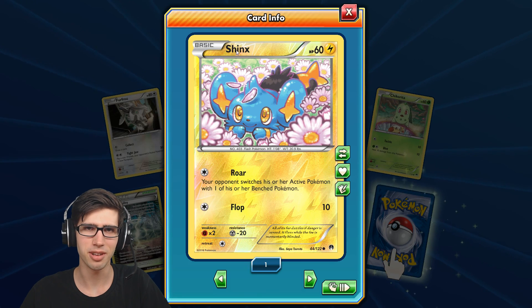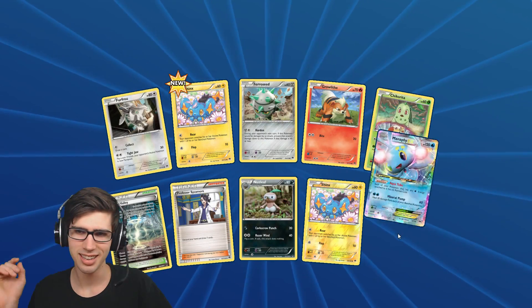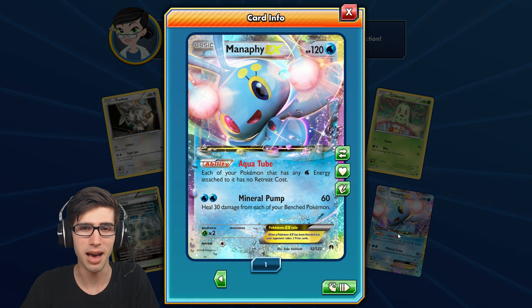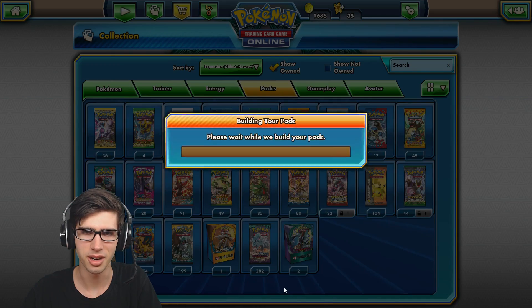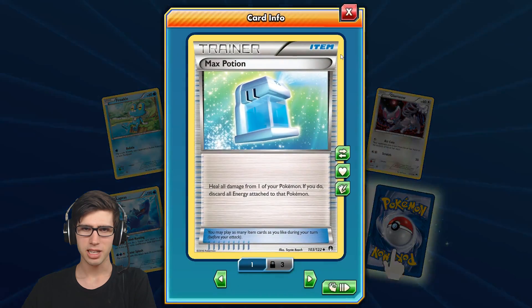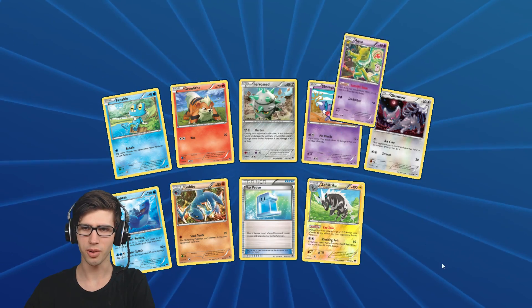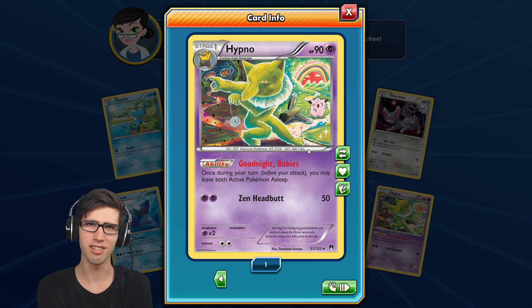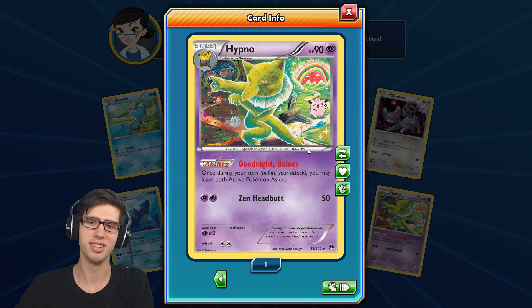Let's move on to the next pack. So we have a Shelmet, a Gabite, and just a Drapion regular rare — 130 HP with Poison Claws and Heavy Impact. I need to drop my standards just a little bit because the opening we had just before doesn't happen very often. We also got a Shinks with 60 HP and Raw Flop — just the classic flop. And there we go — check that — we got the Manaphy EX to go off our Manaphy full art from just before, so that's pretty cool. Don't mind if I do!